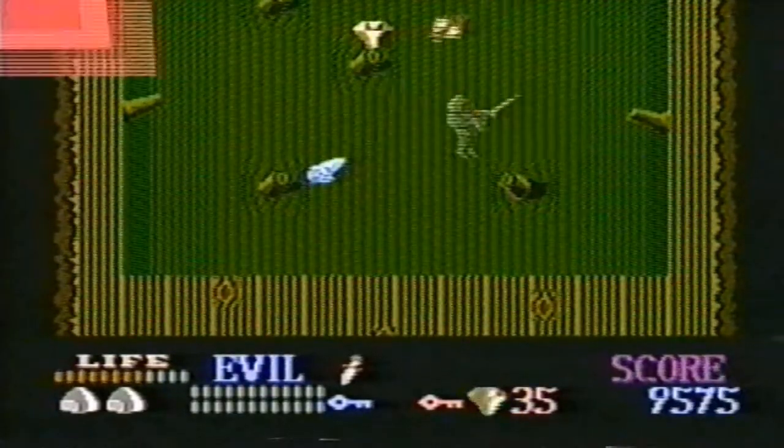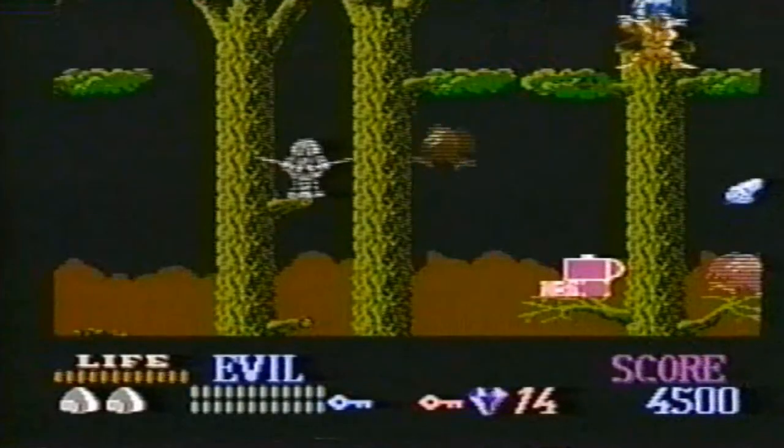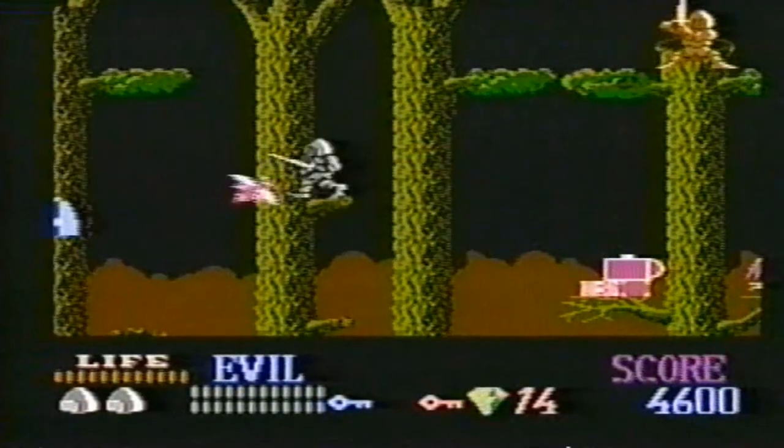When you find a turkey drumstick, grab it. It'll give you extra life, which means more points because you die less.